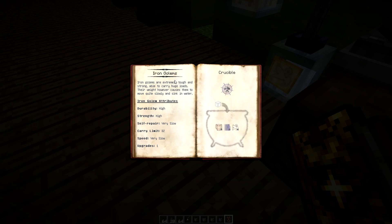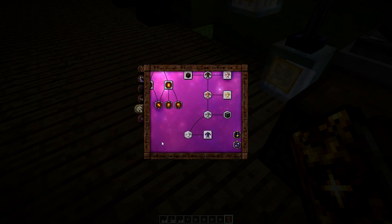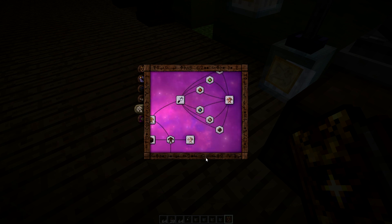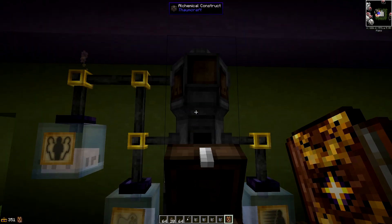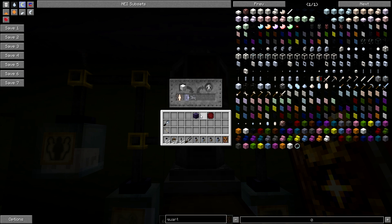Next are iron golems - extremely tough, strong, and can carry huge loads, but they move slow and sink in water. High durability, high strength, low self-repair, a carry limit of 32 which is by far the highest we've seen, and very slow speed. Don't confuse these with iron golems from villages, but they are quite similar. They make very, very good defense. These things can only take one upgrade - there are six to choose from, which kind of sucks, but they are still pretty good for defense.